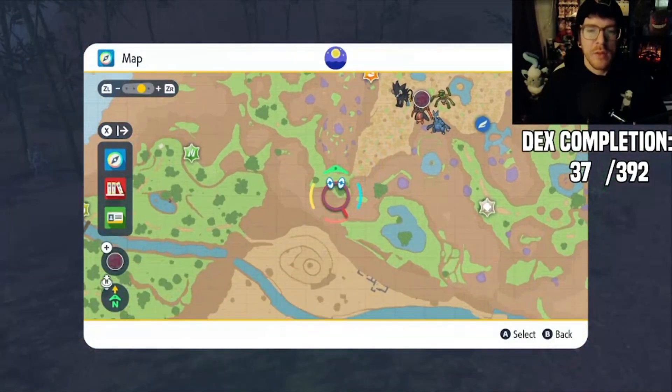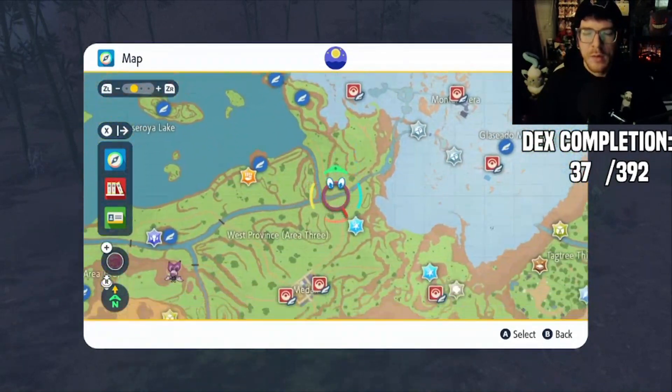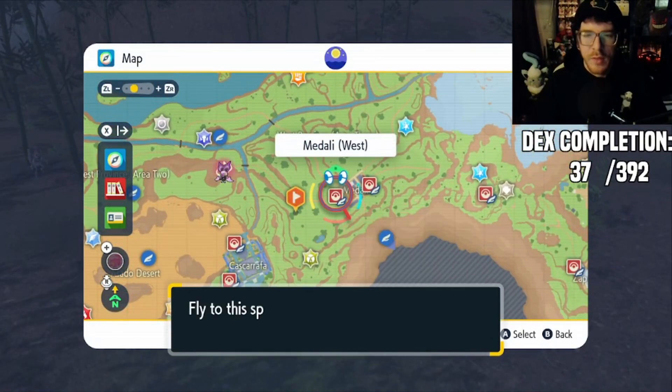Alright, the best spot I believe, in my opinion anyways, to shiny hunt Charcadet is going to be this little open area between Medali and Cascarrafa. So we're just going to fly to Medali real quick.